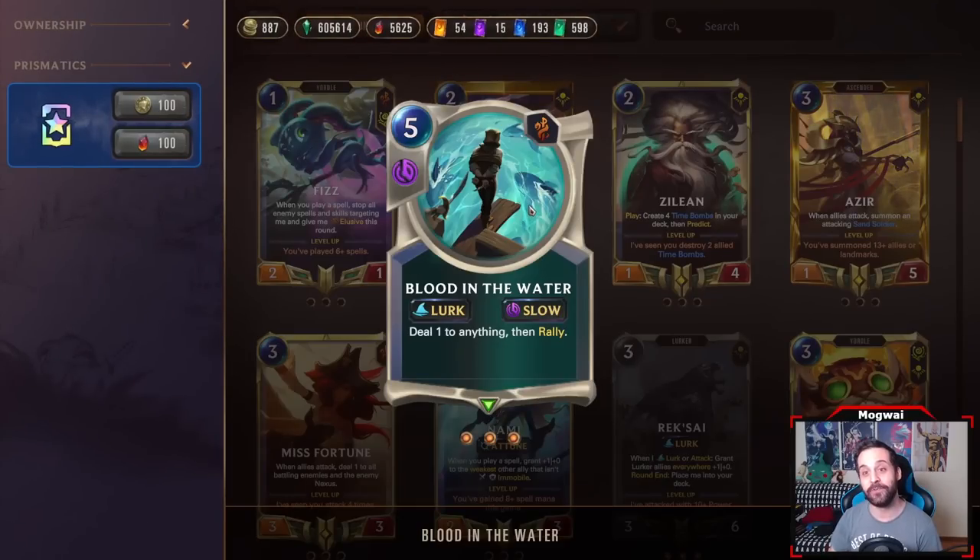We do have a good reason to play Lurk though. We have a new card released with the expansion that supports the archetype: Blood in the Water, aka Bilgewater Shampoo, as I like to call it, because it is basically a very similar version to Shampoo — a card in Noxus that you probably don't know about, but it actually exists. This card is arguably better than Shampoo because you can also deal damage to the opposing Nexus.